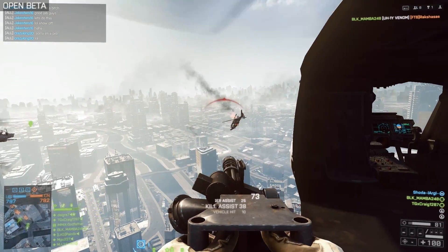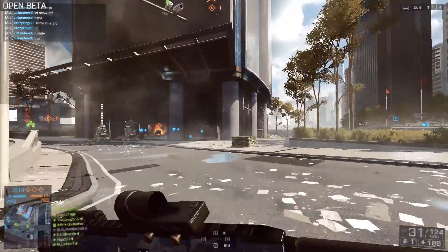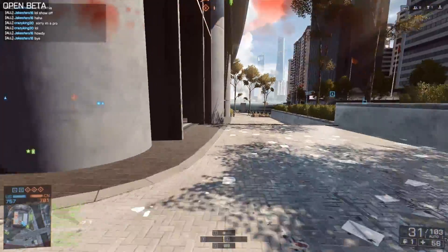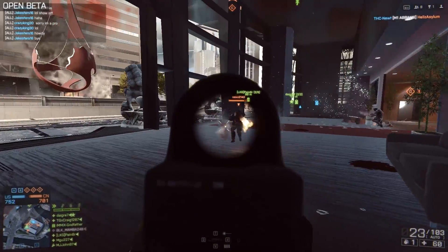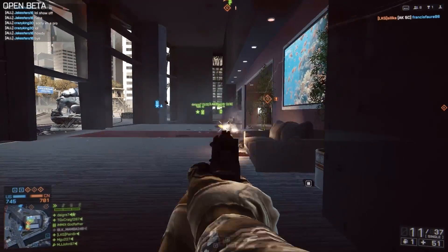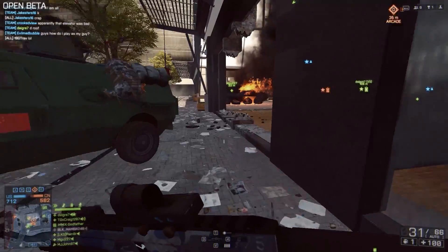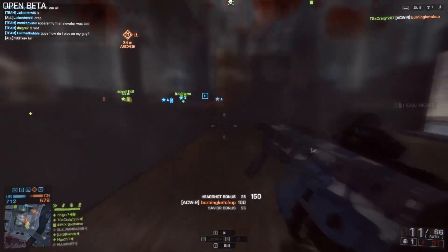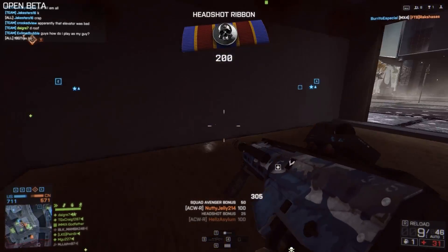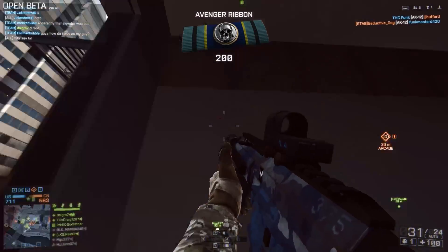The two other sights — the US Red Dot and the Russian Cobra — you could get those by using the gun over time; you would eventually get whichever was default and then the other one. But the only way to get the Coyote, which is generally considered the best sight in terms of how the reticle works and how little screen space it takes up, was through chance via battle packs based on rank rather than weapon usage. That really pissed a lot of people off, myself included, because I really liked the Coyote from my time in the beta — I randomly unlocked it for the AK-12, and it is by far the best of the three sights for me personally.